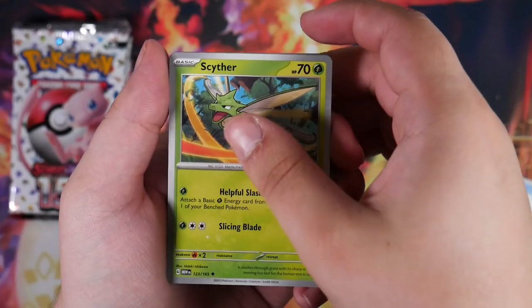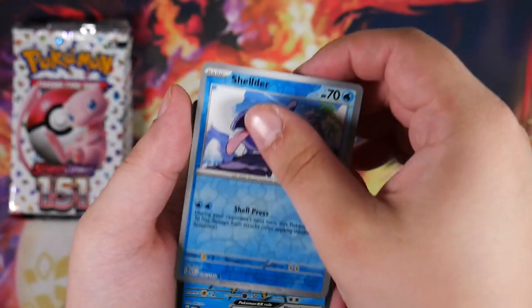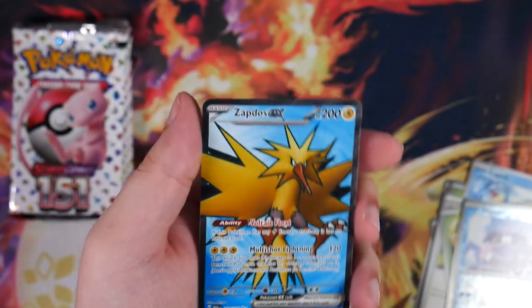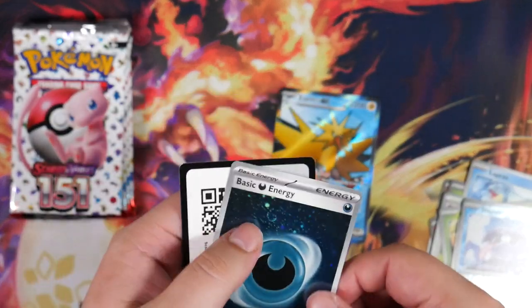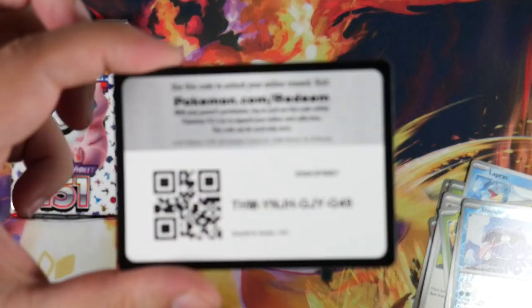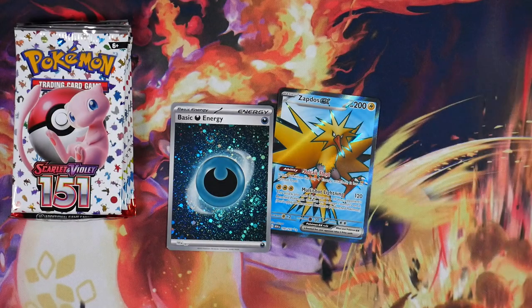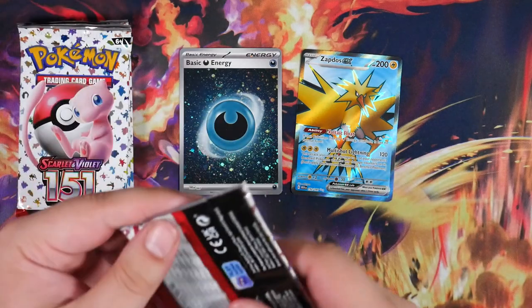Cycling Road. We have a Scyther. We have a Pidgeot. We have a Shelder. And we have a Zapdos Full Art. Nice, we're starting it off strong. And a holographic basic energy. And here, of course, is the code card. Enjoy. Starting it off with a banger — hopefully it doesn't end up like the ETB, where we pull everything in the first booster and then there's nothing in the other ones.